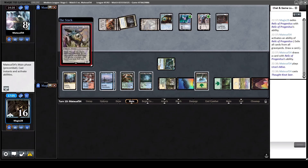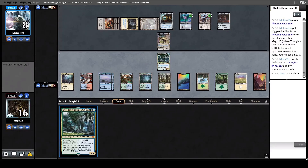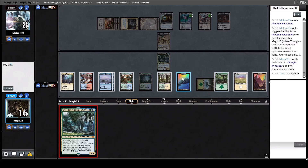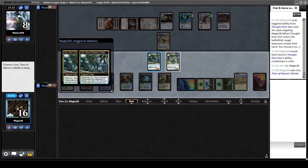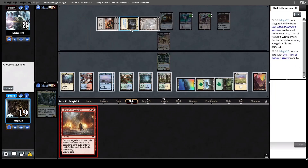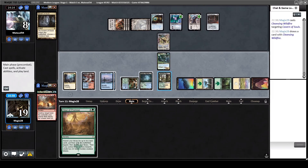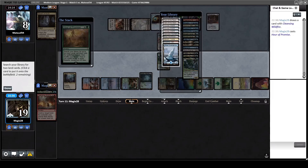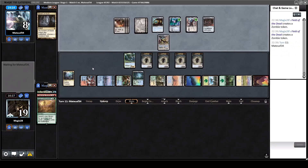He doesn't crack the Relic yet - I think he should do that to deny us the Uro redraw out of the graveyard, but yeah, he does that with two cards in hand now. More Tron lands and another TKS that doesn't have anything. Redraw at least. The right Uro to keep is the new one, so we keep the old one. Cleansing Wildfire is also a redraw, so we can finally get rid of the Cavern. Hour of Promise - at least we get double Field of the Dead now, but we can't attack with it. We still get two lands out of the deck.